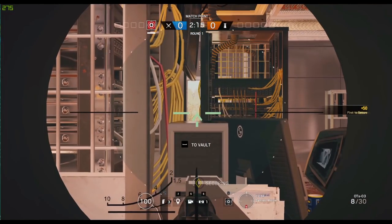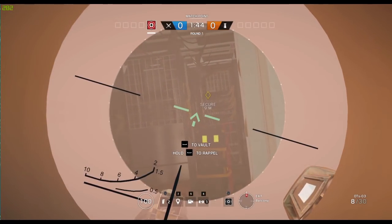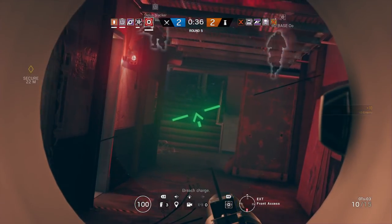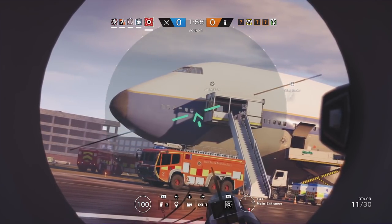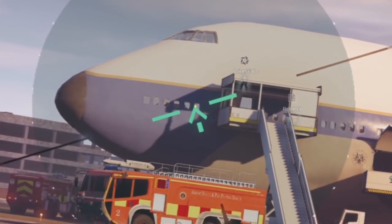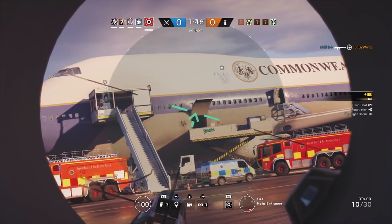After the first minute your team will often have given some callouts and you can better direct your attention. If someone's holding the pixel peek on the server room of Canal, you can position yourself to throw a smoke and be in position to challenge them. Pushing into hallways and sitting on windows, there's no doubt that Glaz is a really strong operator. Up close and personal is where he struggles a little right now — you need to make your shots count. If you don't have smoke grenades left, you can be at a massive disadvantage when close to defenders, as their fire rate will often land a rogue bullet to your head before you've managed to fire the three shots needed to kill someone.